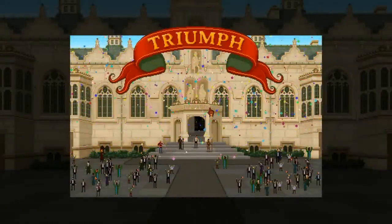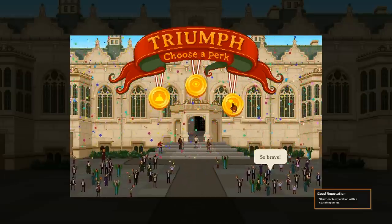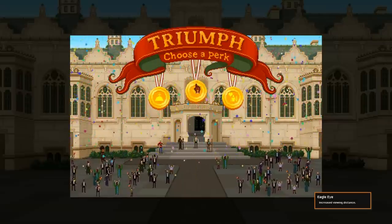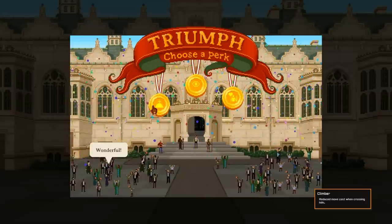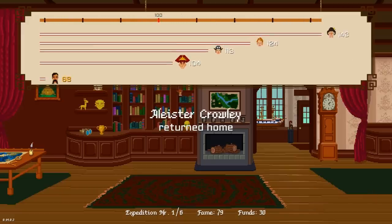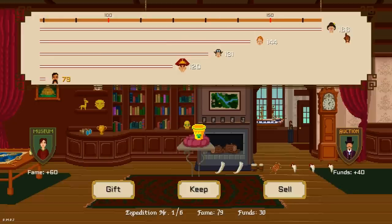Here we are in London. People are cheering for us — Triumph! Now we can choose a perk for our character for the next travel. You can get a good reputation — start each expedition with a standing bonus with the natives. Eagle eye increases viewing distance. Or a climber — reduced move cost when crossing hills. I'm going to take climber, it seems very useful. Here are our adversaries: Charles Darwin got 166, Marie Curie got 144, Amelia Earhart got 131, Aleister Crowley got 120. We got only 78. However, don't forget that we got all these things we carried home from the actual adventure.